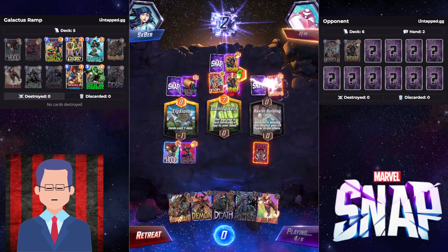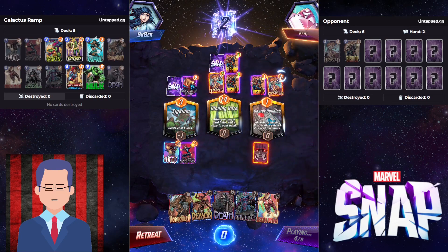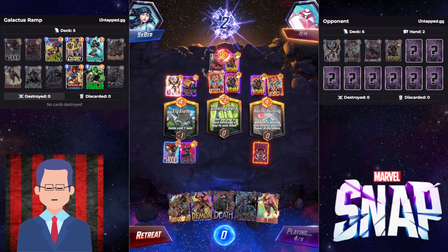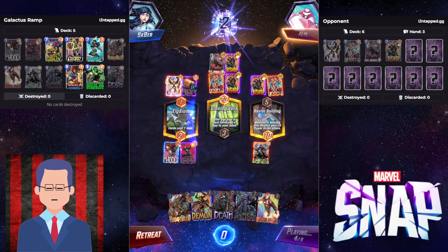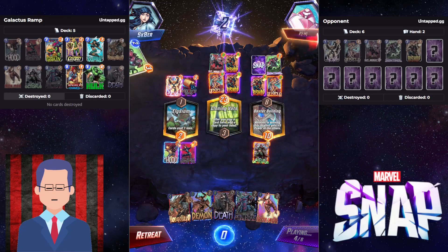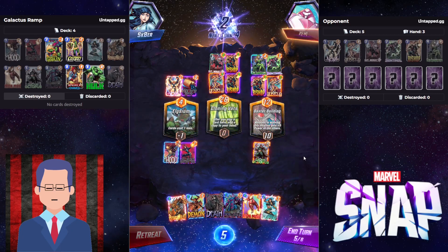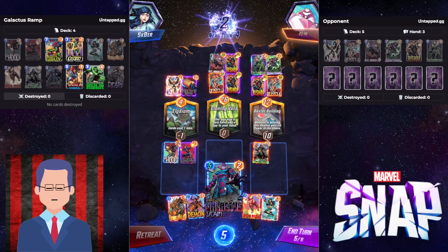This guy is going to get absolutely crushed. They got Cloning Vets, which is a pretty good location for decks like theirs — they like to play a ton of cards: Bishop, Angela, Headmonkey. With Cloning Vets, they can't really afford to play everything in the same lane without getting punished, because they can play an Angela and another Bishop in Baxter Building. We fill up that lane with Darkhawk and now the magic begins — Galactus! I choose you!